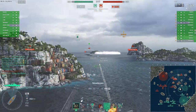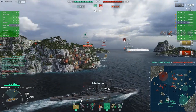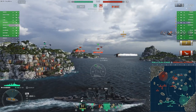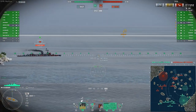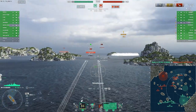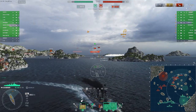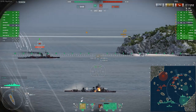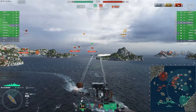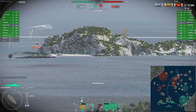Weimar's biggest weakness is the aft and fore end plating of 16mm, making it vulnerable to overmatch mechanics from every battleship you will encounter, even including the Scharnhorst. Even tier 9 heavy cruisers like Drake and Alaska can overmatch these areas, so extreme caution is required at all times and even more so when uptiered.